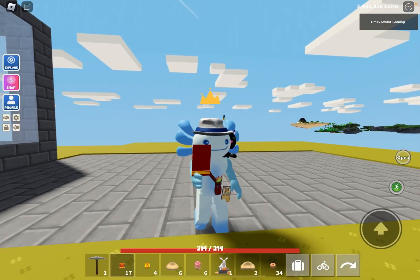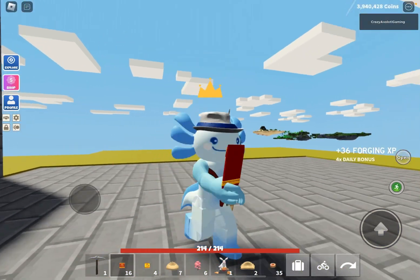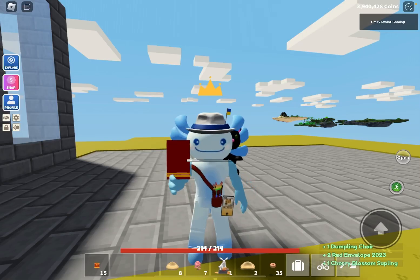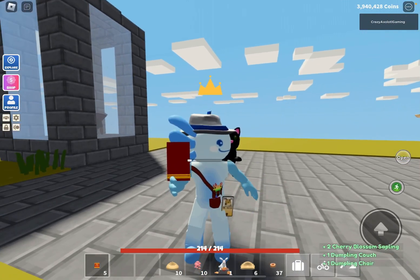I actually have mooncakes in my inventory. I know there are more items so I'm going to make room. These are pretty cool - I've got a lot of mooncakes. Me and my cousin made a restaurant so we could actually sell some there, and they probably sell for like a ton.